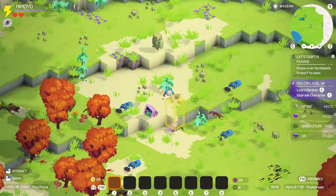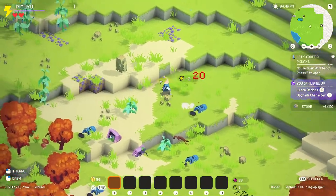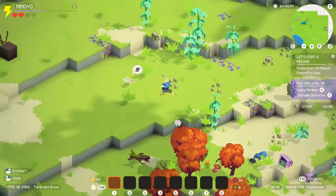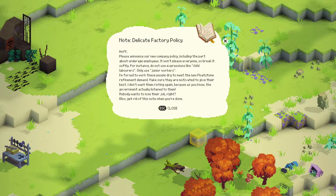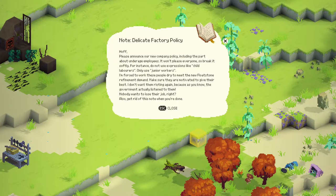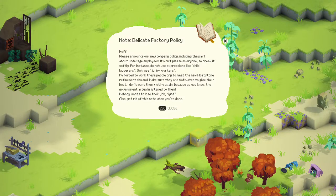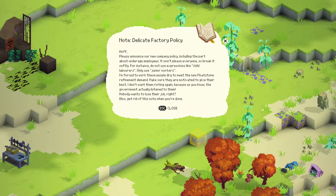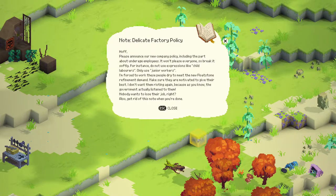What's this? I don't know, but I can punch it. I need some more wood. What's this? Note: Delicate Factory Policy. Please announce our new company policy, including the part about underage employees. It won't please everyone, so break it softly. For instance, do not use expressions like 'child laborers' - only use 'junior workers.' I'm forced to work these people dry to meet the new floatstone refinement demand. Make sure they are motivated to give their best. I don't want them rioting again, because as you know, the government actually listened to them. Nobody wants to lose their job, right? Also, get rid of this note when you're done. Sounds like a bad guy.